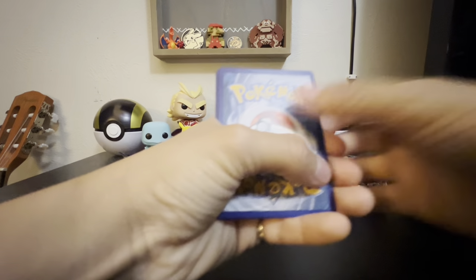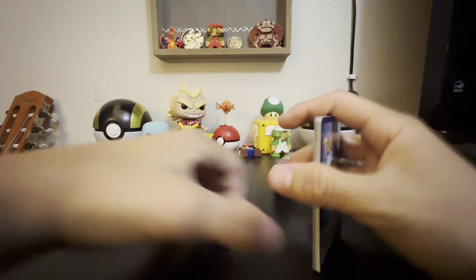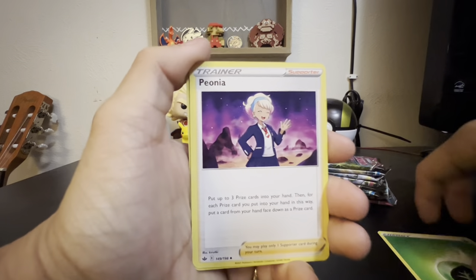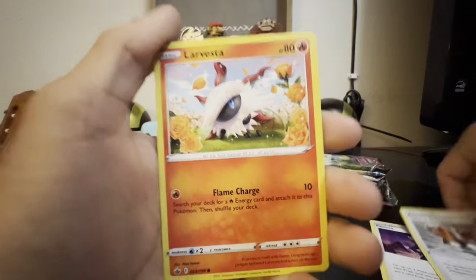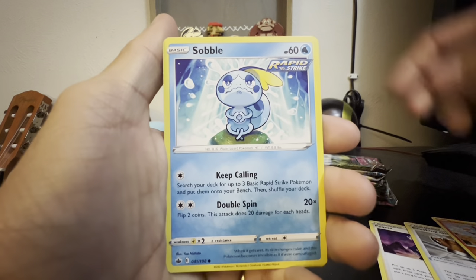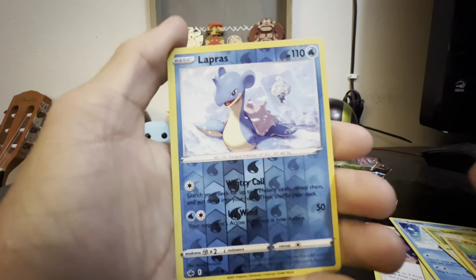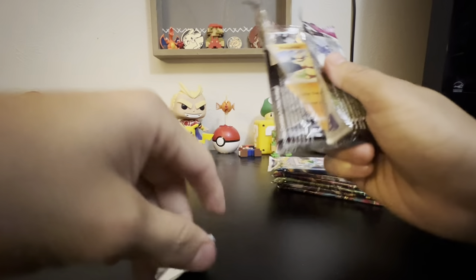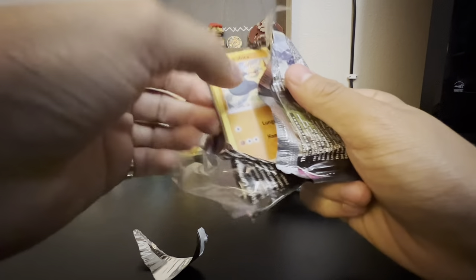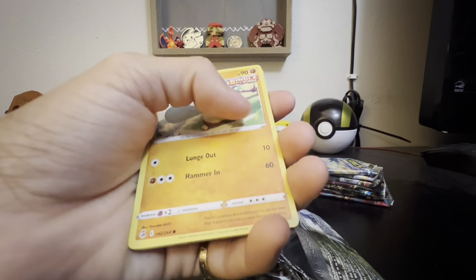Full green coat card — that sucks. So we've got Sword and Shield packs. First pack: Leaf Energy, a Peonia, Crushing Gloves, Larvesta, Sobble, Ladybug, Scovick, Crabrawler, Labras — Reverse Hollow and then a regular rare Sov. It's hard to open. There has to be something good in here — just kidding. Anyways, take that out and put that to the side.